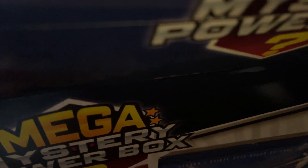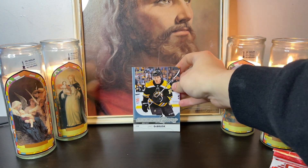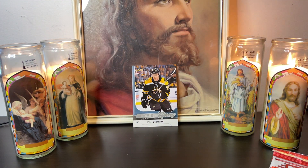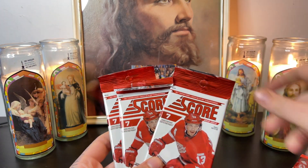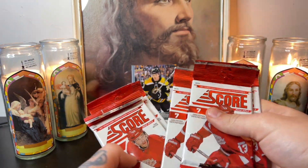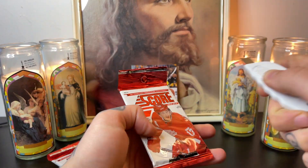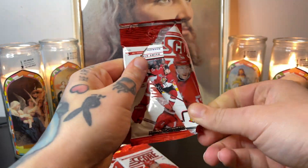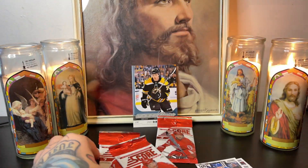Let's get into it. We've got Jake DeBrusk, Loose Young Guns — there's the Strong Loose Young Guns. So this is how this video is going: we have one, two, three, four, five Score packs, and we're gonna open these with the box cutter. Carter Ashton rookie — garbage.